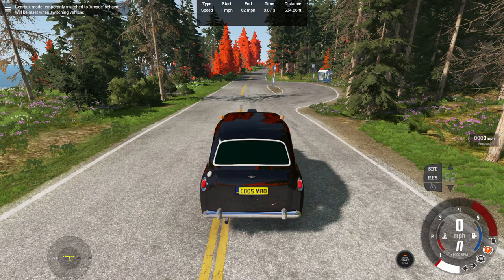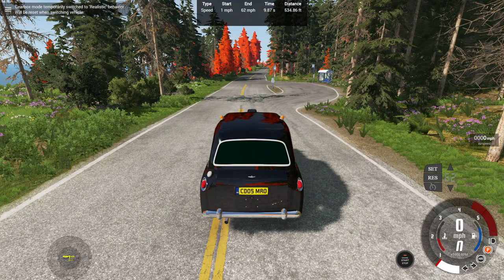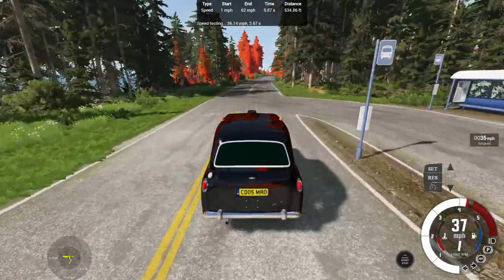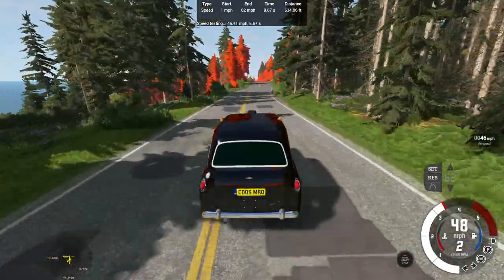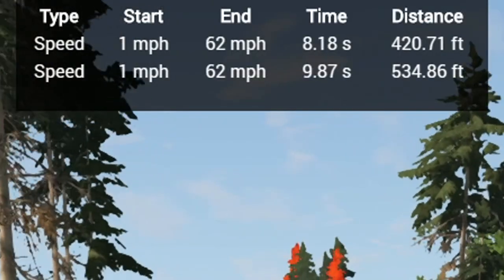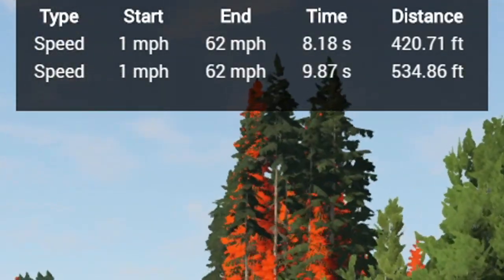Let me try that again but manually doing the gears. In first gear — go. Accelerating into second gear. A little bit of steering there, and 0-62 in 8.18 seconds over 420.71 feet. Almost 420.69 feet — that would have been an epic gamer moment achieving that distance.